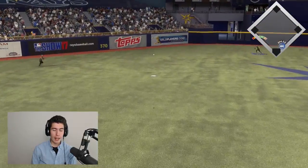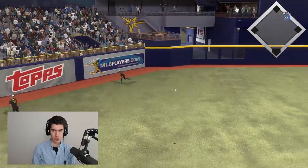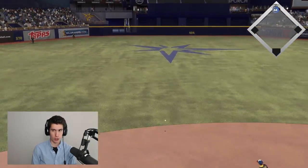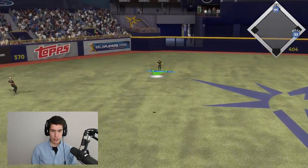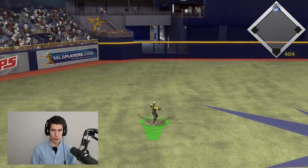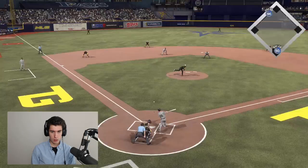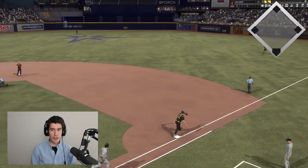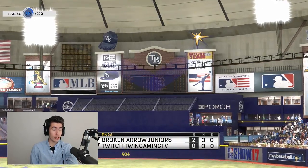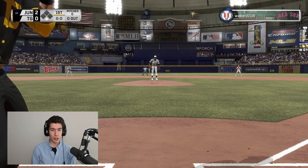I'm not throwing it down the middle every pitch, but it's catching way too much of the zone every single pitch, and I've got to stop doing that with Corey Kluber. Got Melvin Upton Jr. to fly out. Going to try and get him at third if he tags — he's not tagging. Two down in the first, we're still down 2-0. Daniel Murphy grounding down to the shortstop. The first inning didn't go super well, but it went pretty good after that home run by Freddie Freeman and the missed ground ball by my first baseman.